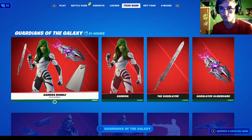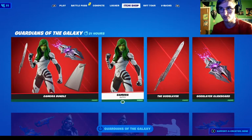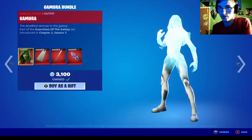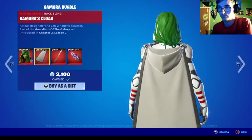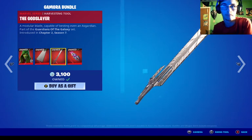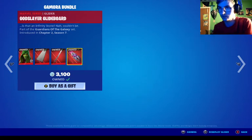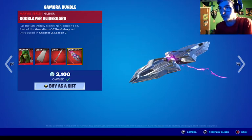We got Gamora in the review, and I actually own her already. So Gamora — you get Gamora herself, her back bling. We also have God Slayer, which is actually her sword, and her glider — that might be a surfing glider.